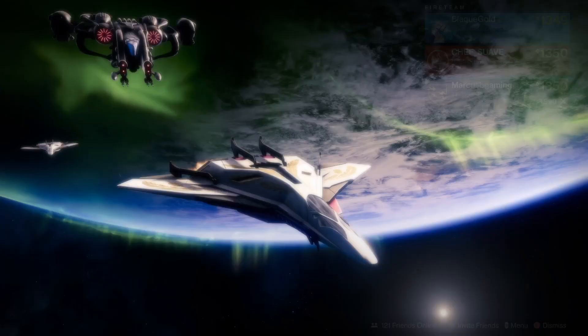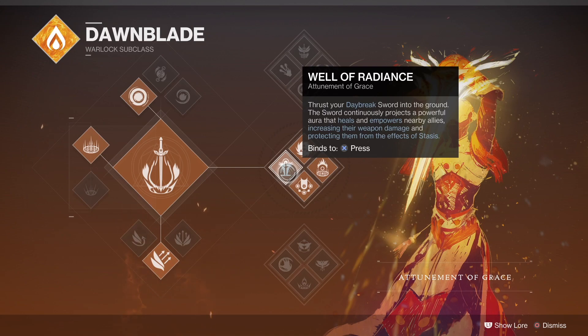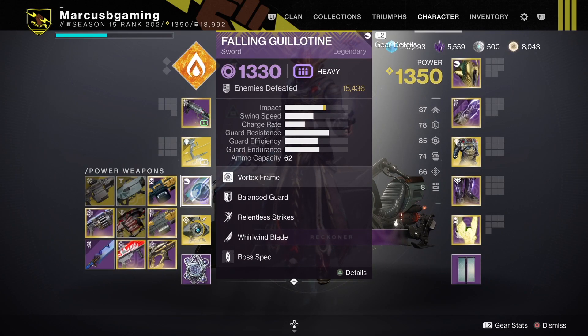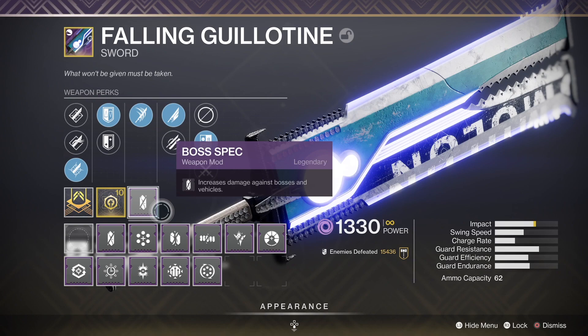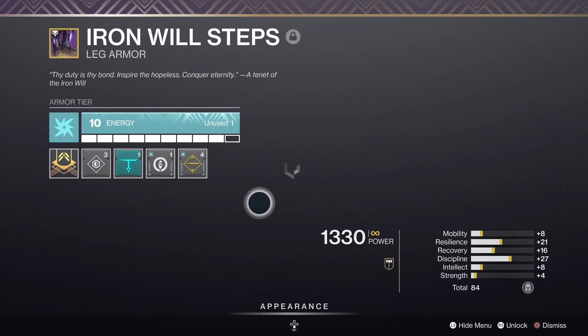I try to keep the loadouts as simple as possible. If you have a warlock using middle tree solar for a well, a titan using top tree void for a bubble, and two or three of you using swords, this will make the boss fight so much easier. To max out damage for those swords, throw on a boss spec mod, and if you can, use loosen blade mods for extra damage on that sword when charged with light.